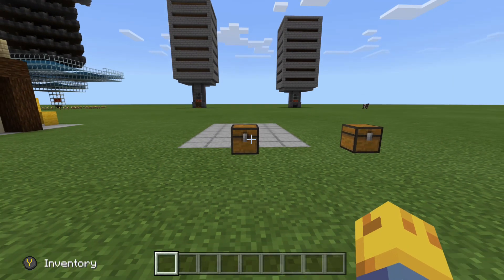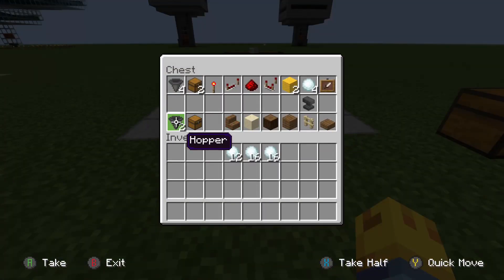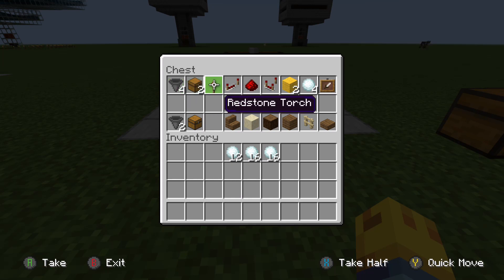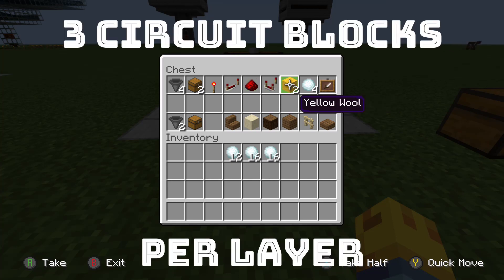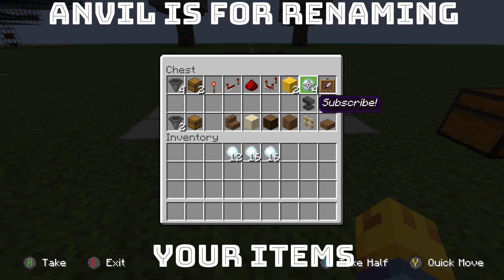Jumping right back into it, we are going to be looking into this chest to see our items we'll be needing. First we are going to need two hoppers and one chest for the input chest. Then per layer you will need four hoppers, two chests, one redstone torch, one redstone repeater, one piece of redstone, one redstone comparator, two circuit blocks of your choice, and four items that preferably stack to 16, such as snowballs, signs, or eggs.